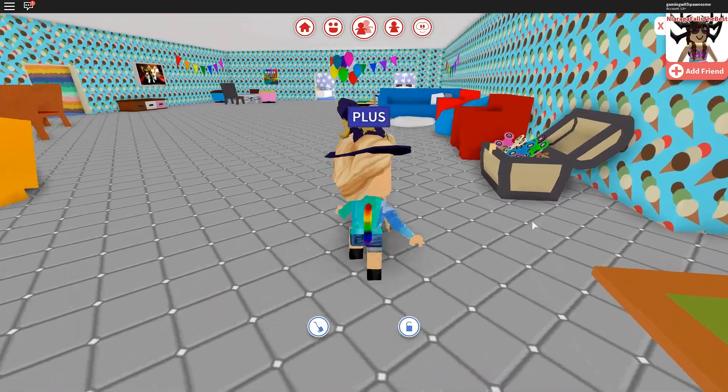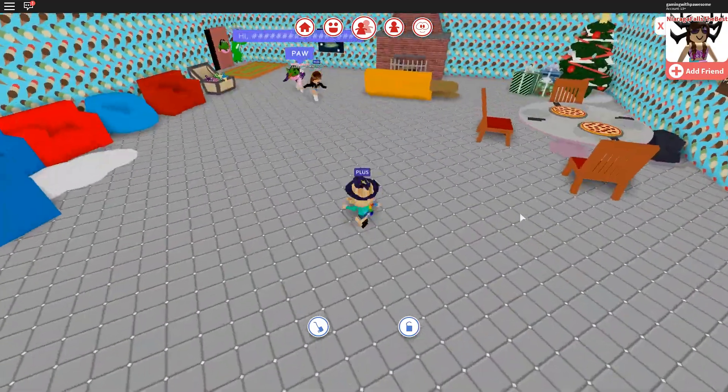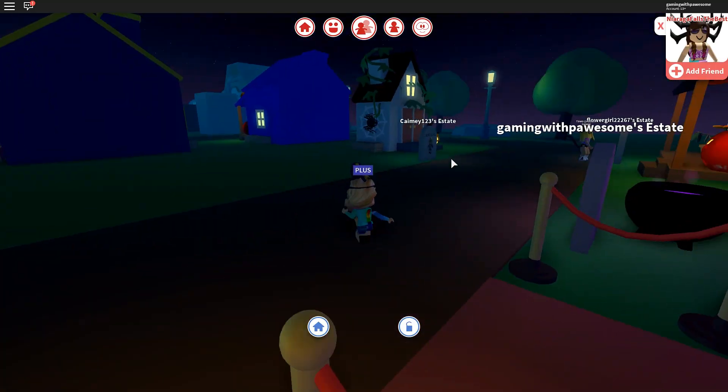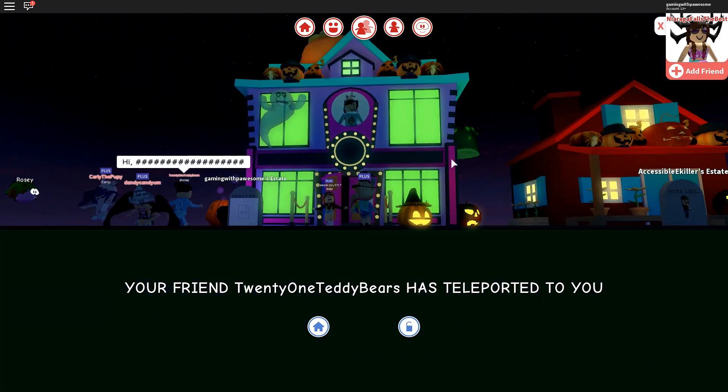Let's go inside my estate and see if anything has changed. It looks like only the exterior changed — inside still looks like the candy theme. And I heard there was a new update where you can buy Halloween stuff, so let's go check it out.